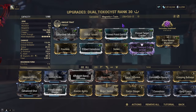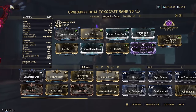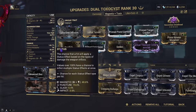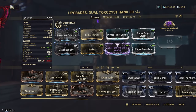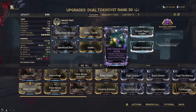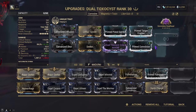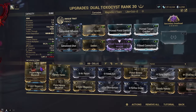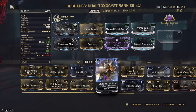Next, let's cover the Corrosive build. I now have Galvanized Shot on this build compared to the Magnetic Toxin one — purely because the 60-60 mod got the status high enough there, and I preferred Prime Convulsion over another 60-60. For the Corrosive build, we run Prime Convulsion, Galvanized Diffusion, Galvanized Shot, Seeker, Lethal Torrent, Prime Pistol Gambit, Target Cracker, and my Riven. You could replace the Riven with Galvanized Crosshairs, or slot in Pistol Ammunition Mutation, Steady Hands, or Lethal Momentum.